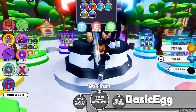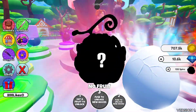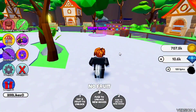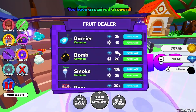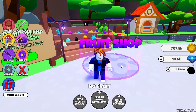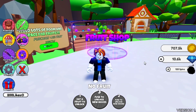Here we can spin fruit, so let's spin a fruit — I hope this will give me something rare. I got a common fruit. You can buy fruit from the fruit shop also, but it will cost you rubies or diamonds, so there are not enough gems for you at the start. You can see we got legendary fruit and many other fruits by spending diamonds.